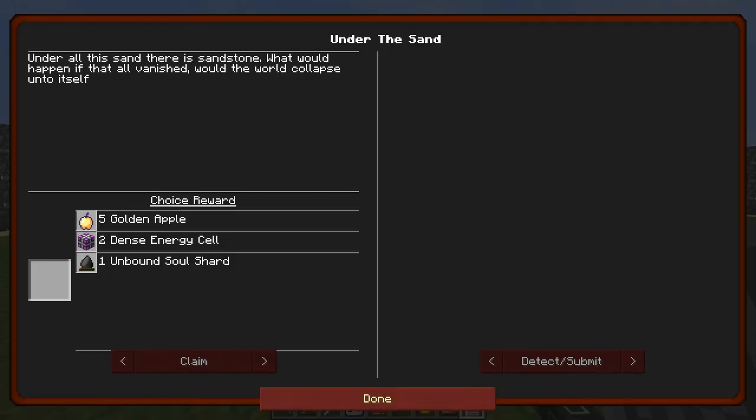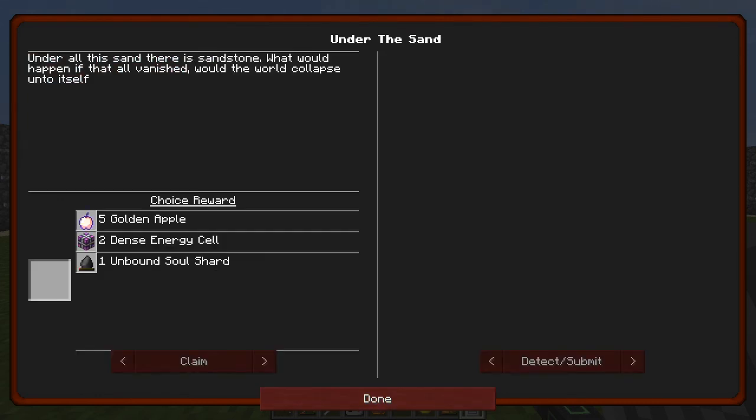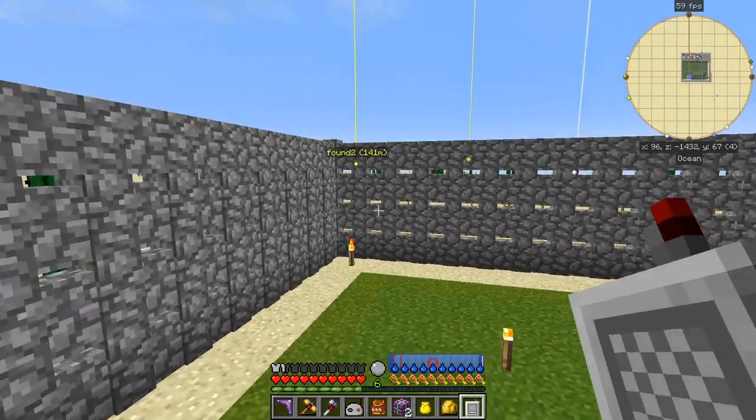Let's have a look at that - that's under the sand. I haven't claimed the rewards, might as well claim the rewards. Choice rewards - let's have the dense energy cables, I think that's probably about the best we can have. Done. The last one is the cobblestone - in fact that's also completed.